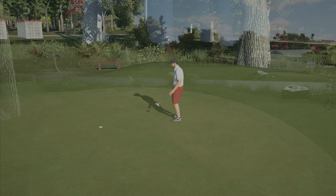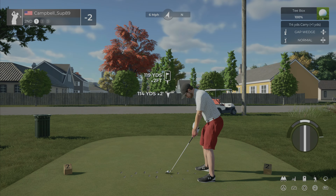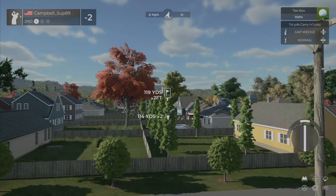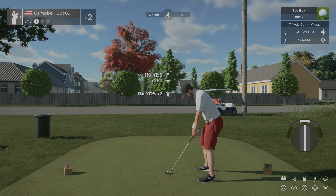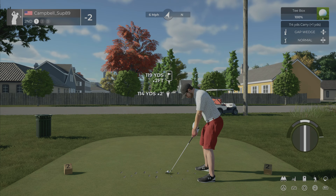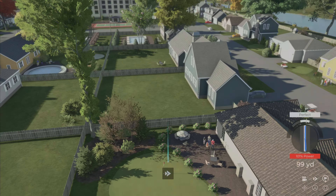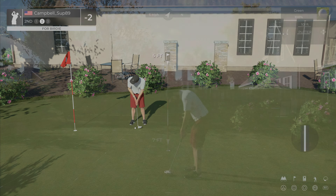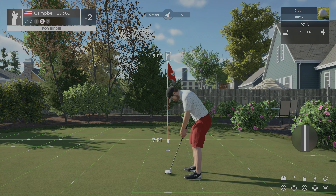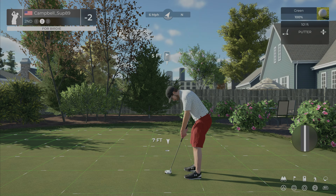My thumb almost pushed that left. Second hole, we are two under through the first. It's a par three, 319 yards. Looks like the wind is at our back and this is a hole-in-one opportunity everybody. I put a little bit too much spin. Second shot for birdie, we're putting it just a few feet, little tiny bit right to left, but it's not really going to make a difference.